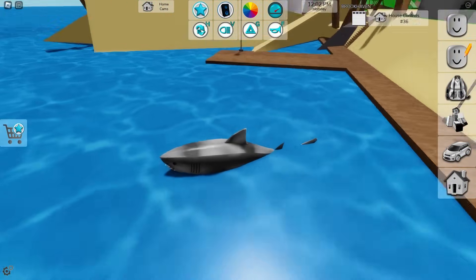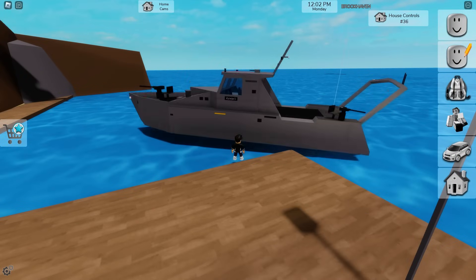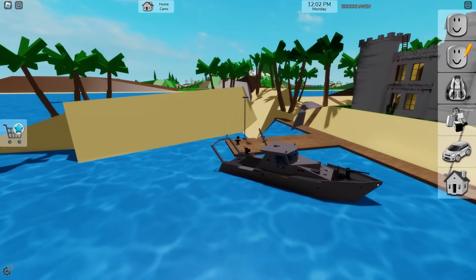For example, this shark. This shark is a very amazing boat because it's very scary. I also have access to some military boats. This one is a very, very strong military boat. I really like this military boat, but it's not the boat I want to use.